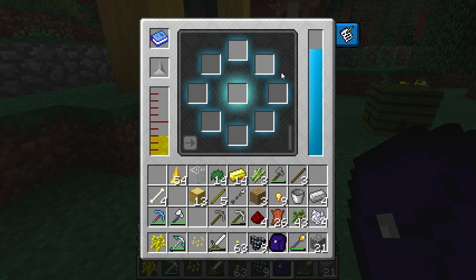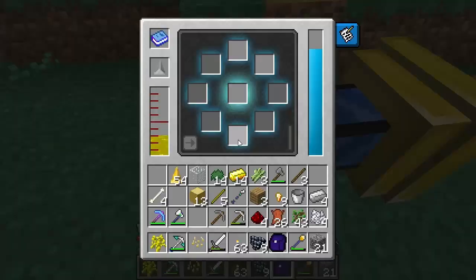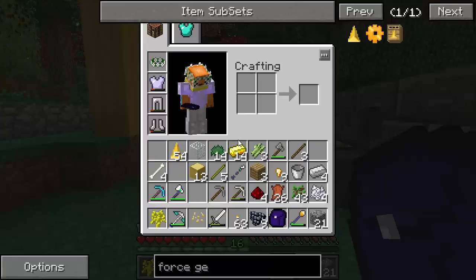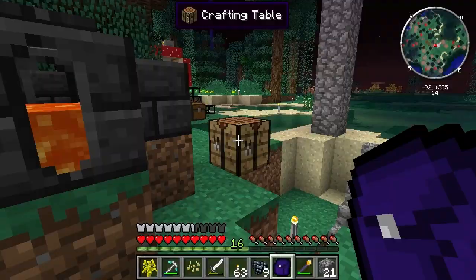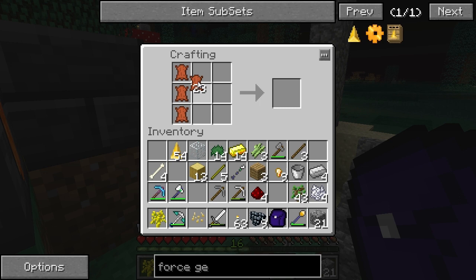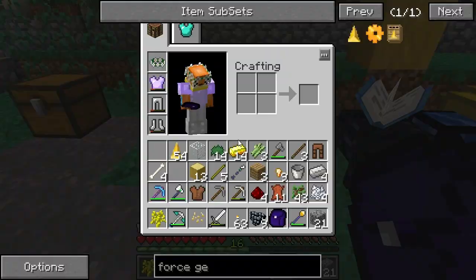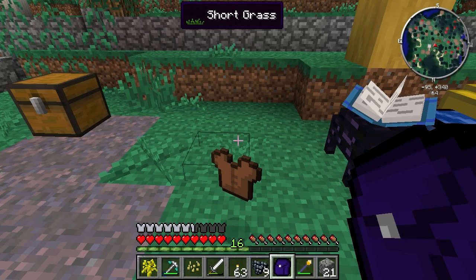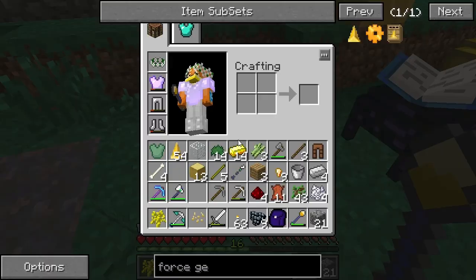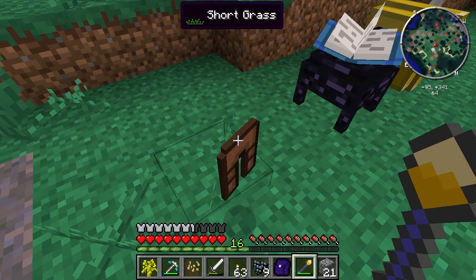The upgrade tome also carries experience, which you'll use to upgrade stuff. Let's start with a really useful upgrade — new armor. If you have some leather, you can make leather clothes: leather pants, leather armor. And then you zap them with the force rod — boom — and it becomes a force tunic.